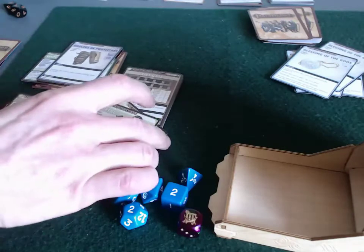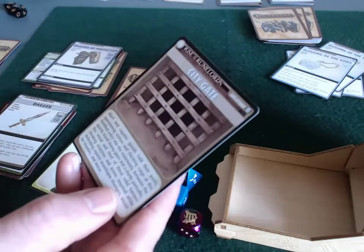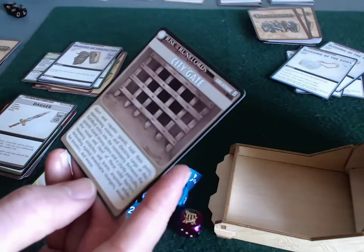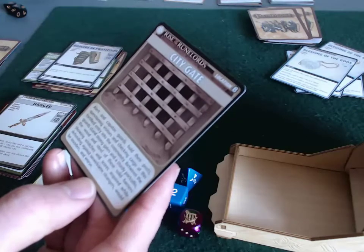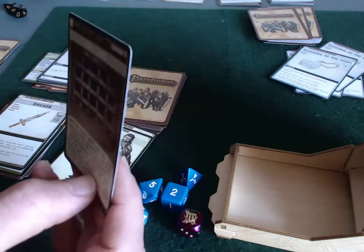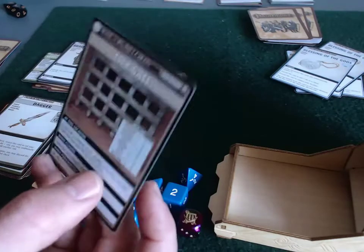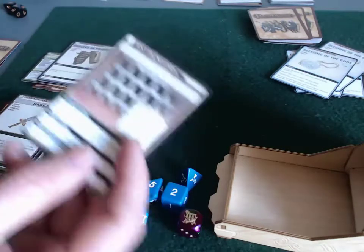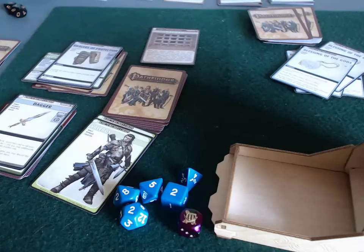Through process of elimination, the villain is here at the city gate. Let's read up about the city gate real quick. Alert and capable guards hold their posts, questioning visitors and checking cargo at the fortified entry. Between the guards stand strong gates and a sturdy portcullis. At this location, if you fail a combat check, shuffle a random monster from the box into the location deck — so this can get worse.